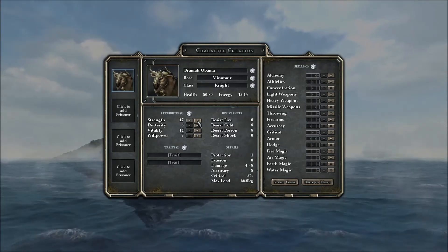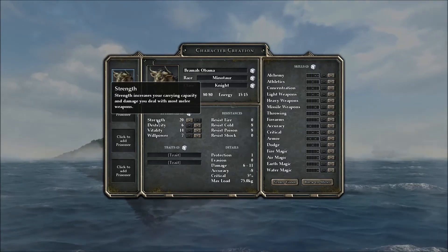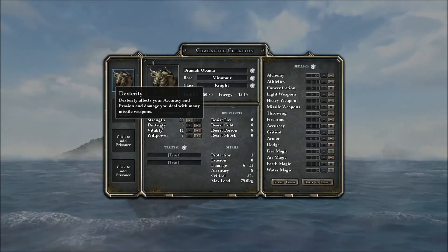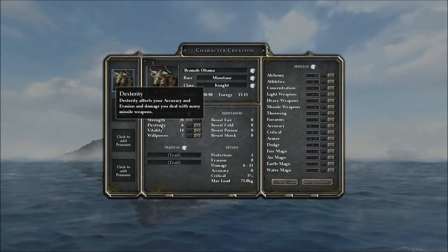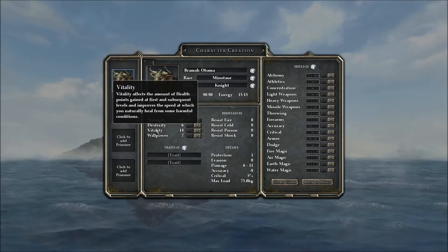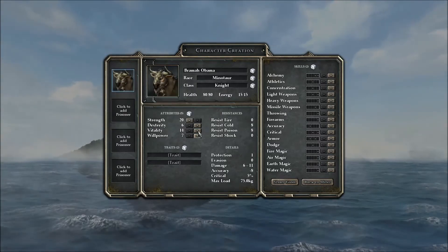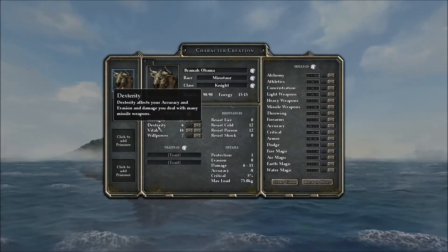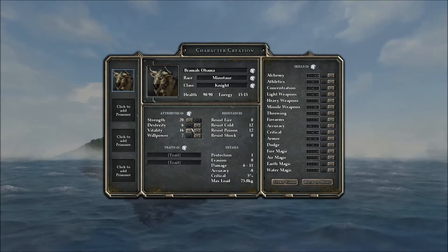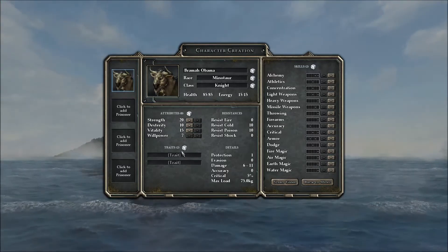We're going to go with some strength increasing. Strength increases your carrying capacity and the damage you deal with most melee weapons. Accuracy, evasion — they finally outfitted dexterity to focus more on range. Nice — that was one of the problems they had before. We've got vitality, which affects the amount of health. So we're going to want to pump that mostly. Your accuracy and evasion — we kind of need that too. It's kind of a rough road to hoe.